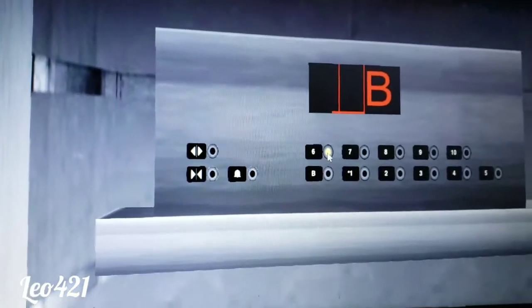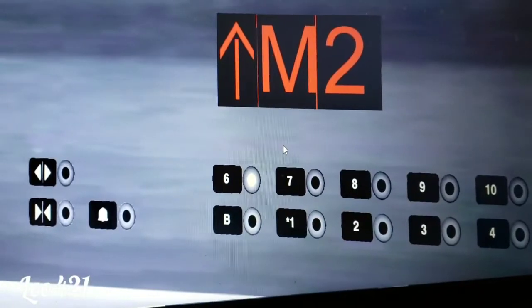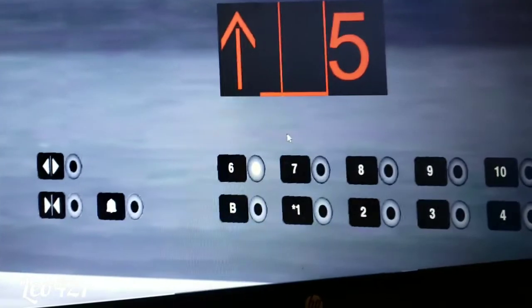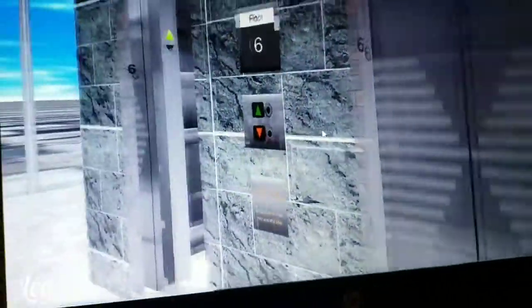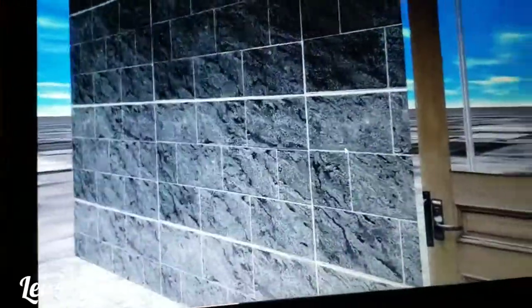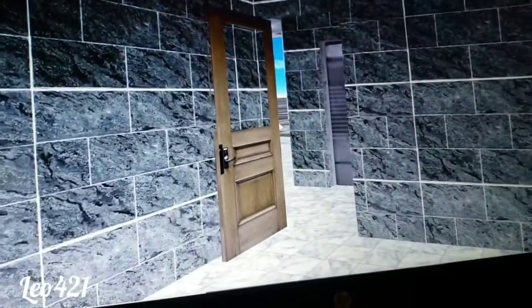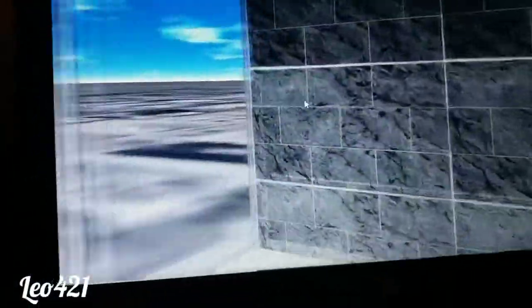My office is on 6, so let's go up there and check it out. I'm not sure what M1 and M2 is. What's with these elevators where you see the glitches in the indicator? My office is the left office right here. There's outside. Obviously this is a fake office — it's not real, I just made this up. There's really nothing in here, but you get a view outside.